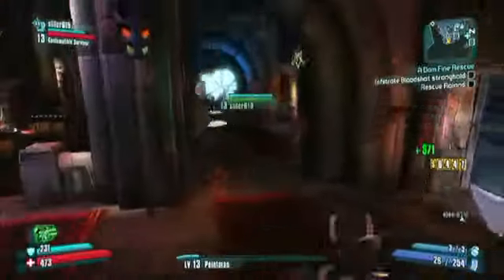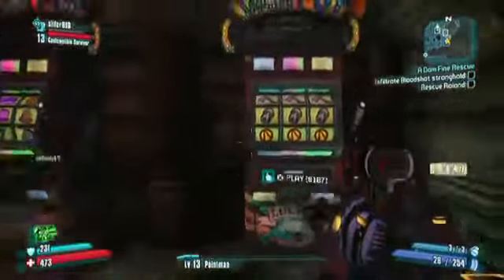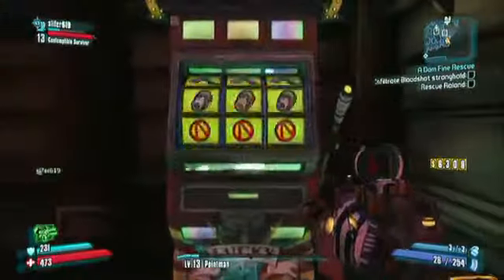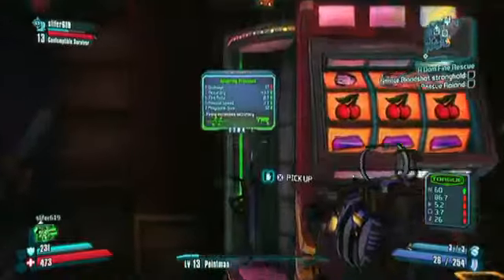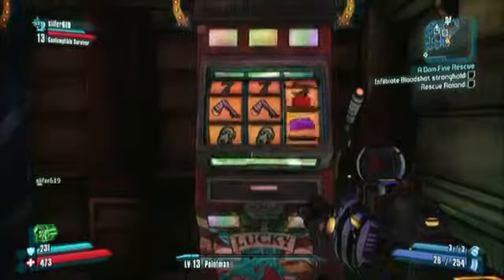You guys probably already know about this, but — oh crap, both of us got one of those. Anyways, you come in here, it costs like 187 points to play, and it gives you guns, iridium — whatever you land on. It is pretty cool if you have a bunch of money.